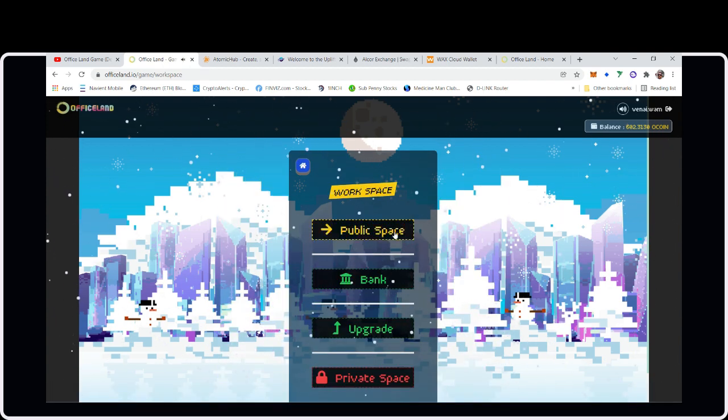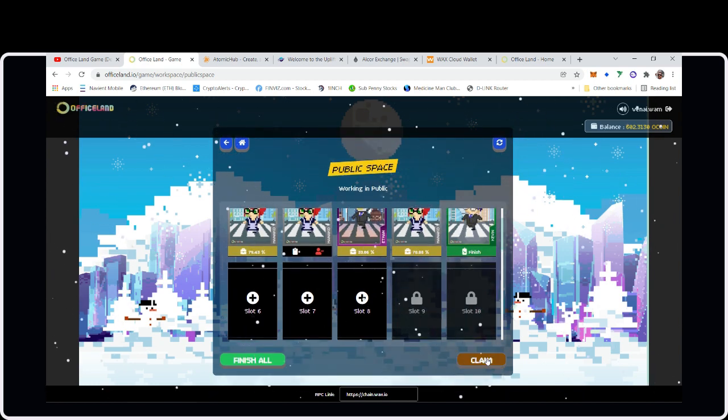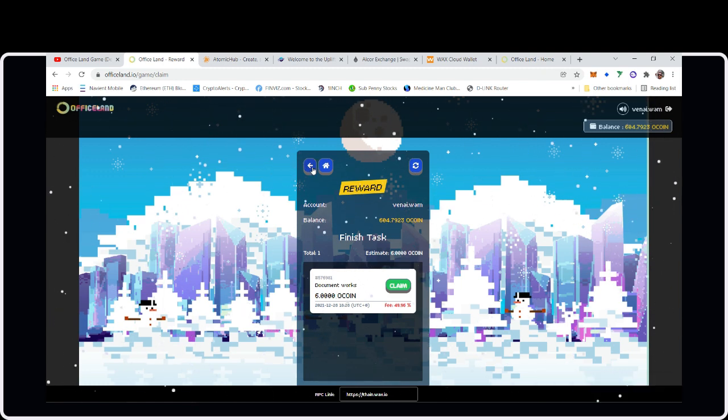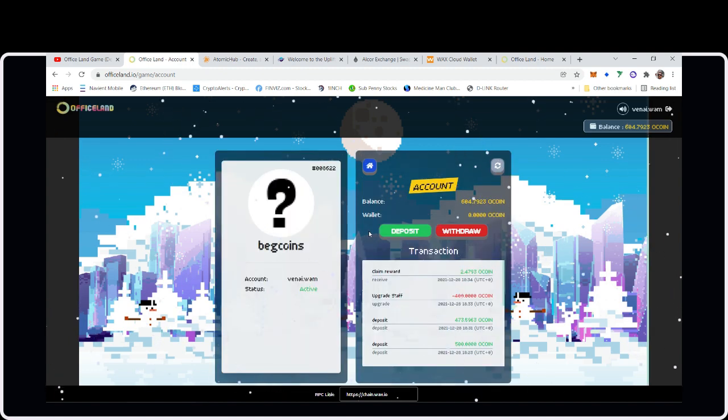Going back to Public Space. I see a Claim option — let's see what the reward fee is. The fee is 49.6%! That's a massive ripoff. The first task I did last night was 48.35%. So they're essentially charging me 2.4 oCoin just to claim my reward — that's way too high and they need to change that.